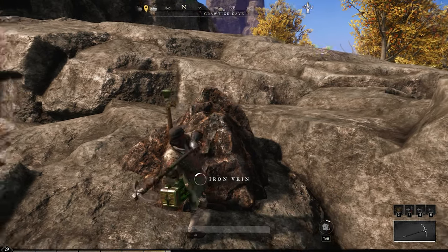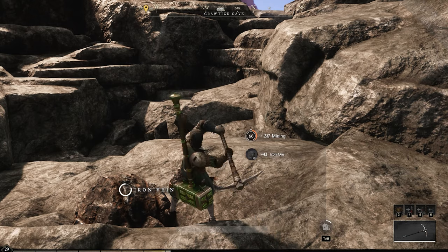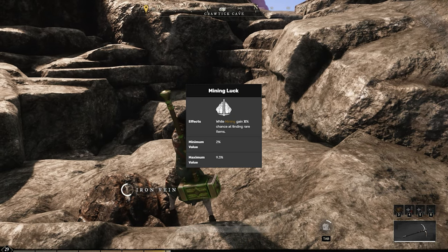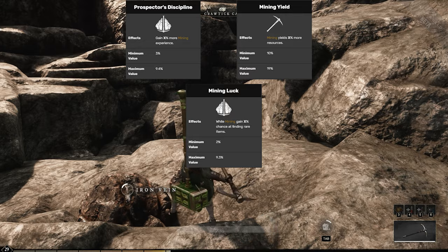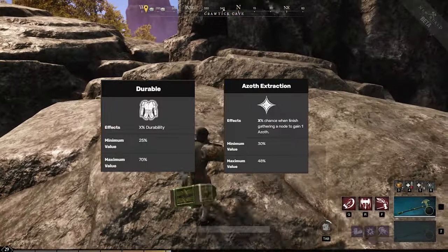There are also ways to increase your yield, carry limit, and chance to get rare items while mining, which moves us into gear, perks, and consumables. Mining luck, mining yield, and prospector's discipline are the main pickaxe perks to look out for. There's also durable and azoth extraction, which I didn't get much value from.